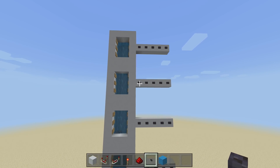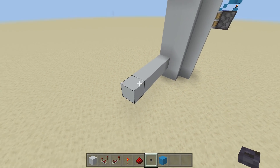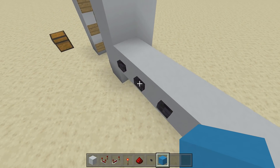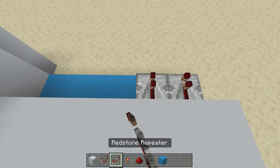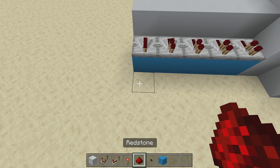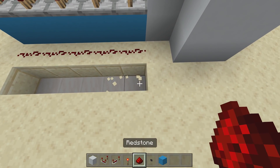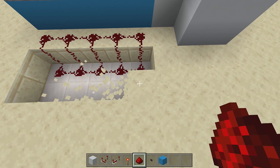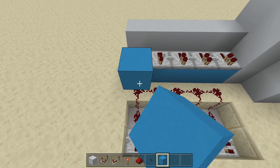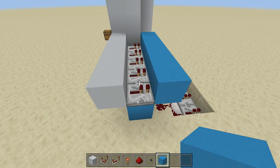Once the five buttons are placed on each floor, swing to the back. Dig down just two blocks and come out a line of blocks right behind where your buttons are. Take out your repeaters and place five repeaters — clicking a button should turn on the corresponding repeater. Then place redstone underneath those repeaters, dig down one block, place more redstone, dig out one more line, and coming out of that redstone place five more repeaters. Then place building blocks right above this redstone.